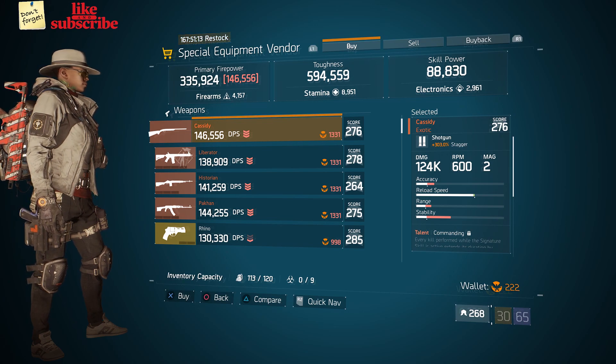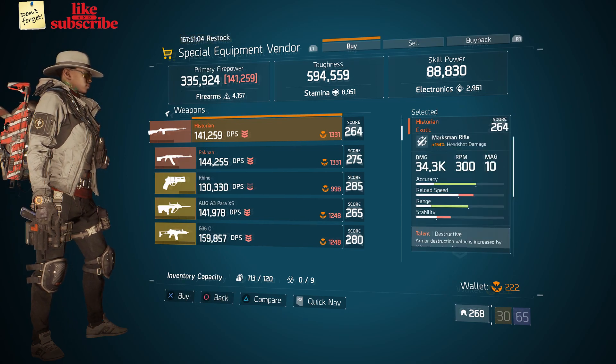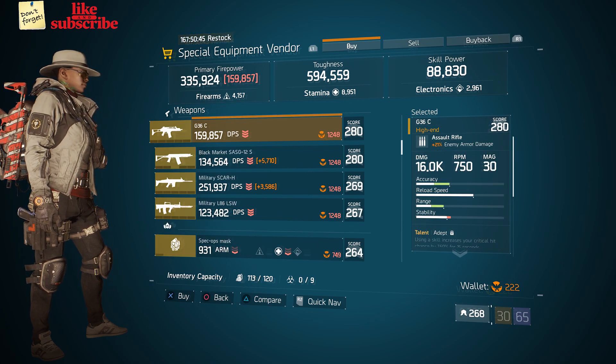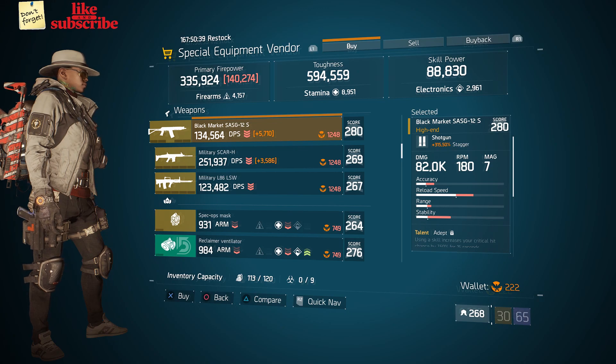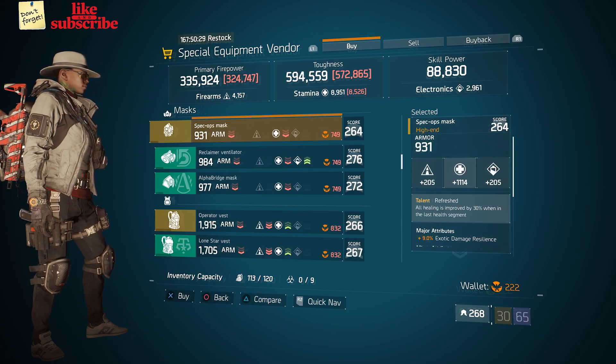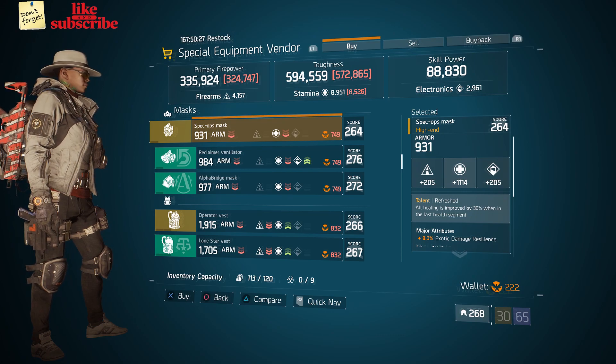At the Special Equipment vendor we got a Cassidy, a Historian, a G36C, and a Black Market SAS G12S. Next we got a Spec Ops Mask with the talent Refreshed on there.